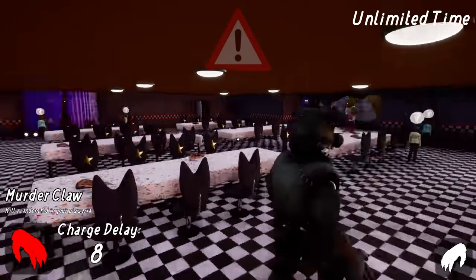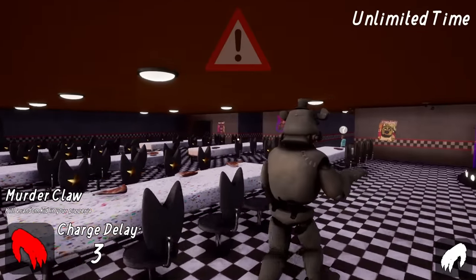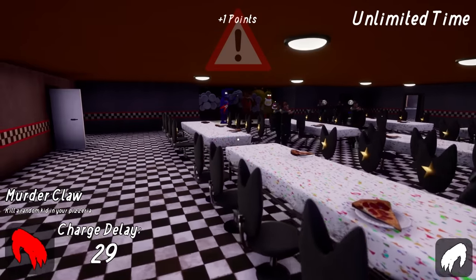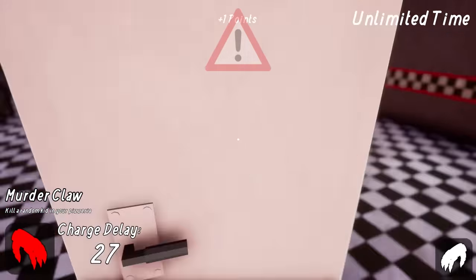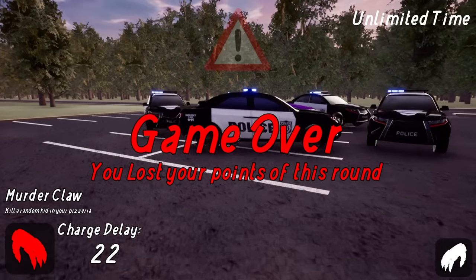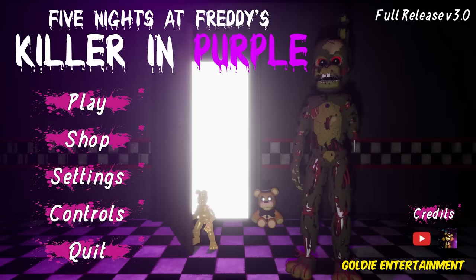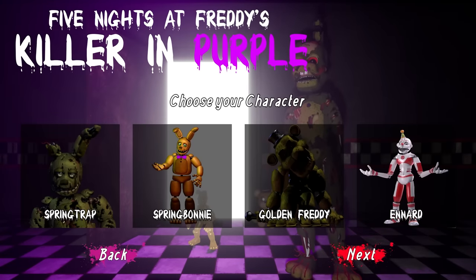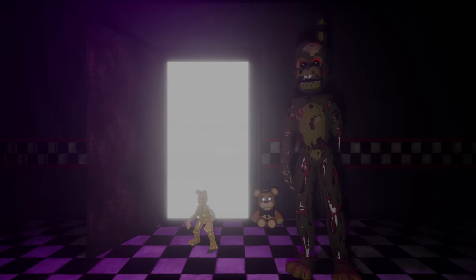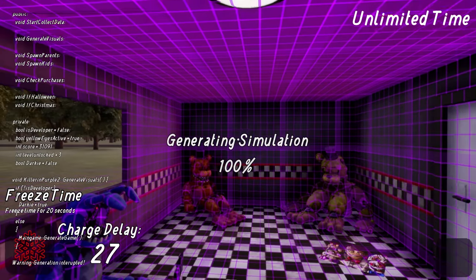So apparently it's illegal to have claws out, and now the police are after me. Dread Bear's got this funny run with one paw out. I use the ability — Q — and I get... one point. This ability is awful. Don't play Dread Bear, he's not worth it. You get one point for using his ability. All right, let's check Freddy Frostbear. His ability: 'Freeze time for 20 seconds.' Now that could be useful.